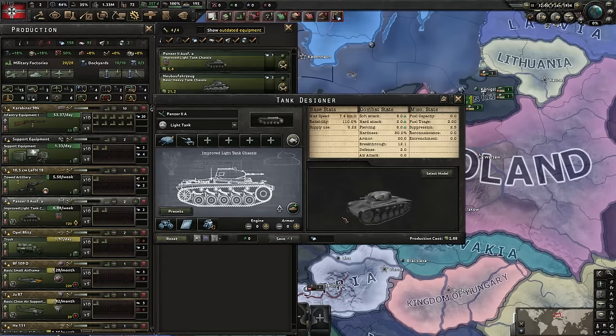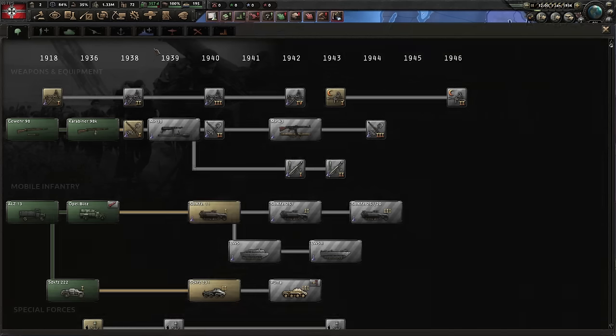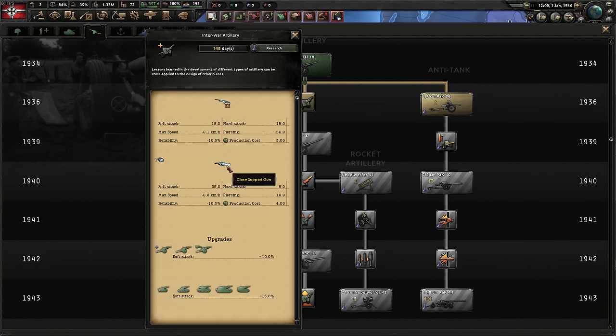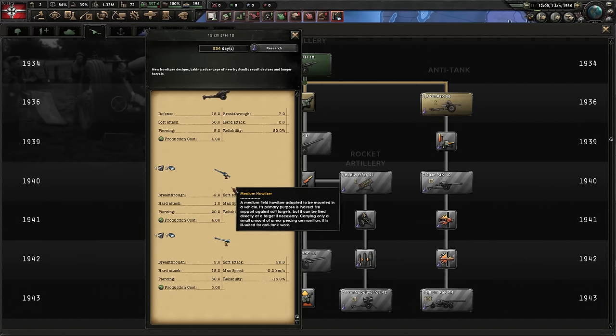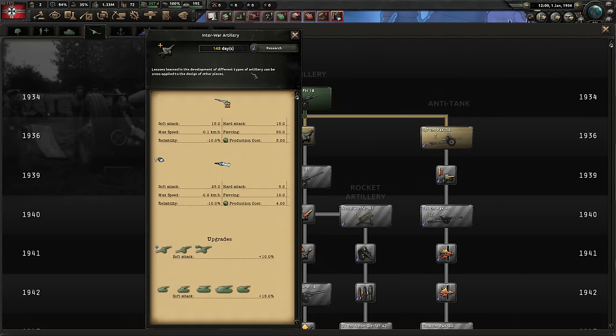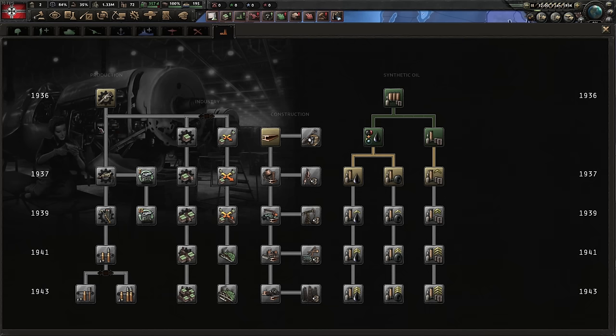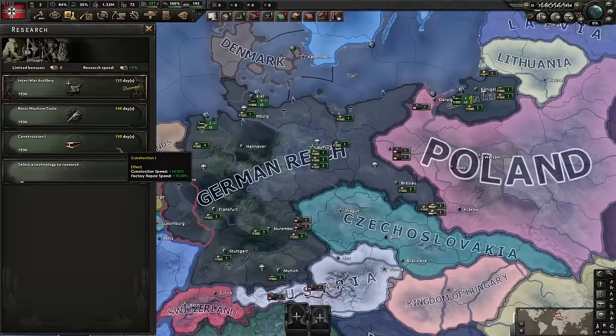Now, if we want to maximize this abusive strategy, we need to research the bigger cannons. If you look really closely — the close support gun, and then you've got options for the medium howitzer. Look at that soft attack damage. So, artillery — get it researched. And of course, it's a Hearts of Iron 4 game, so you're going to build your industry up ready for the war. Let's do that now.